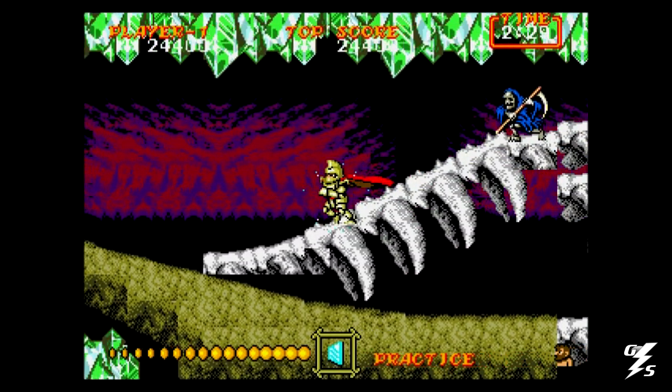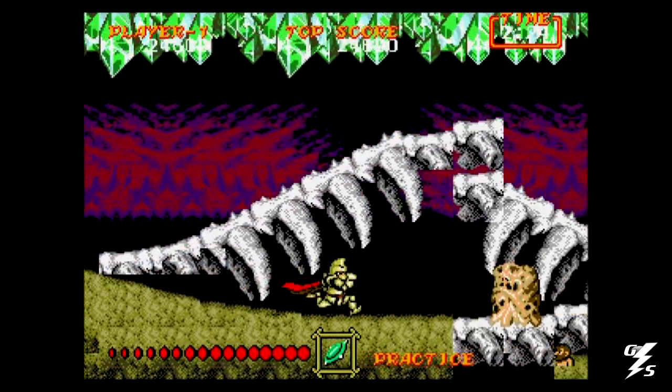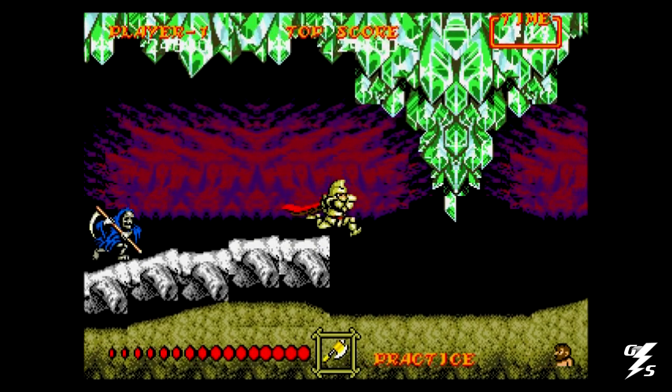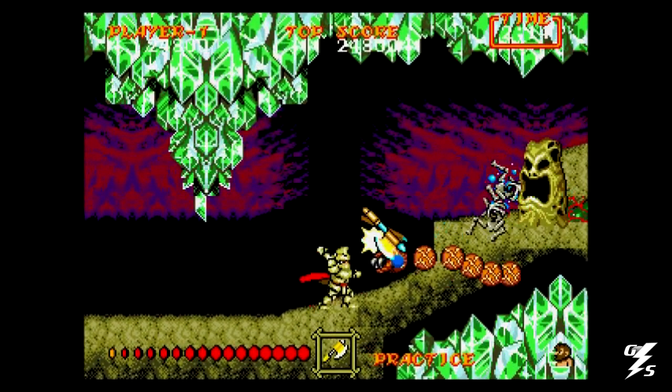When you face Loki, the first thing you notice is he's really big — he takes up the whole screen and he's sitting down. The first time you see him you think there's no way, but he's really not that difficult. He fires at you, and when he misses and hits the floor, it's damaged and turns into a hole that you can fall into.